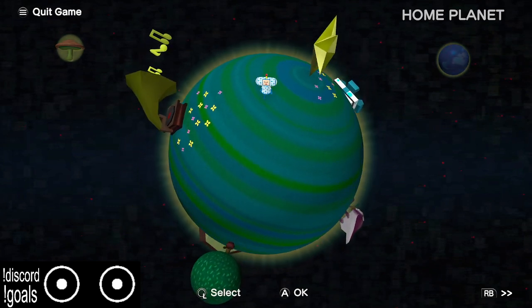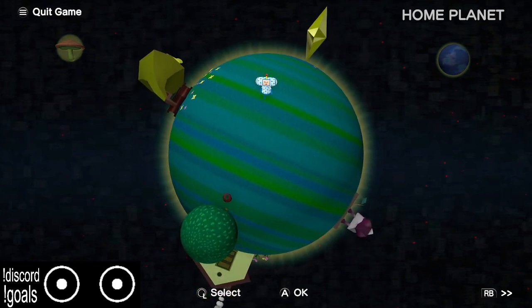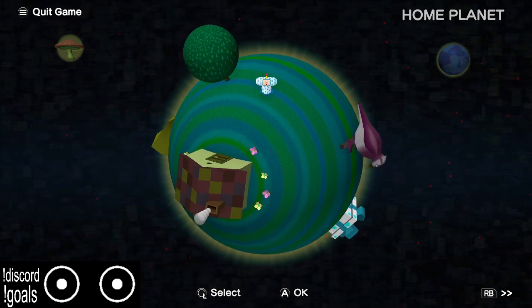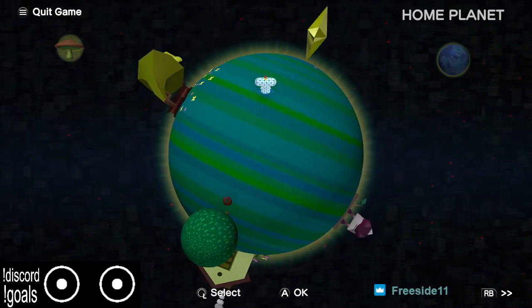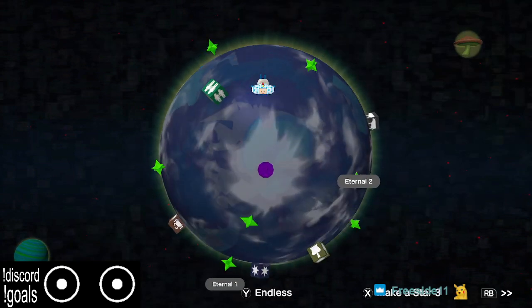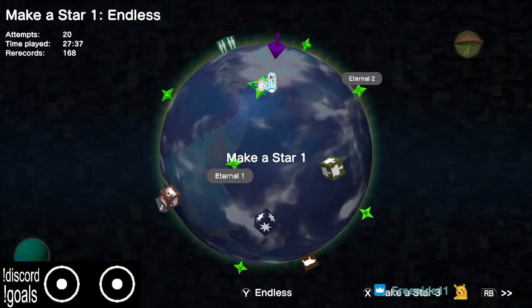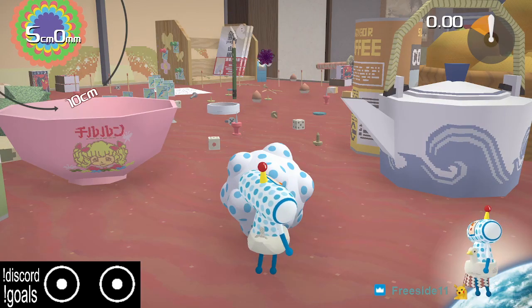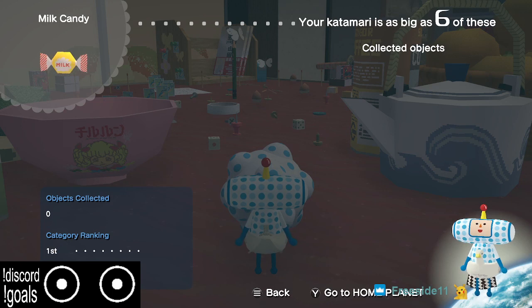This is going to assume you know how to go through the menus, essentially just spamming A and pressing Start on the very specific menus that need Start. Once you get through the menus I'm going to be going into Make Star 1 — you won't need to navigate to it on the Earth. I'll be pausing often to describe things since we're doing this live.